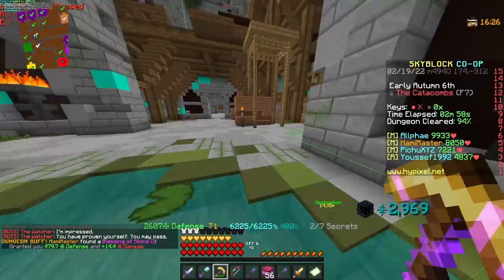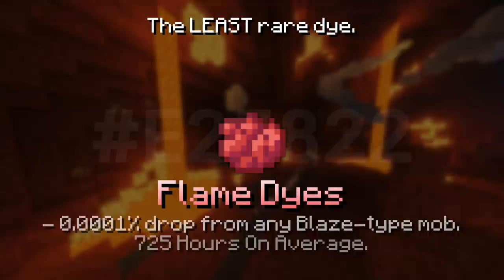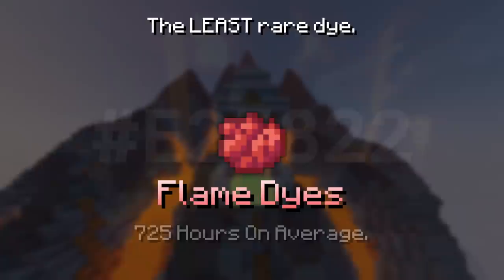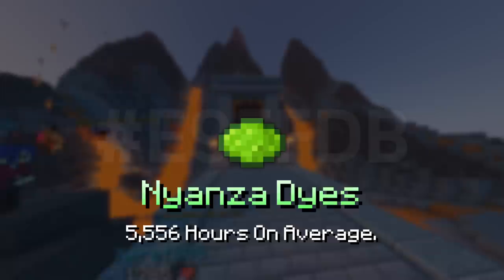After doing all these tests, I'm going to be ranking these from the least rare to the rarest. The least rare dye out of these 10 is the Flame dye. The Flame dye is dropped from Blaze Mobs at a 1 in 1 million chance. I calculated it to be about 725 hours of non-stop grinding to get this dye. Next is the Nyanza dye, which is dropped from Sneaky Creepers in the Deep Caverns, and I calculated it to take about 5,556 hours of non-stop grinding.